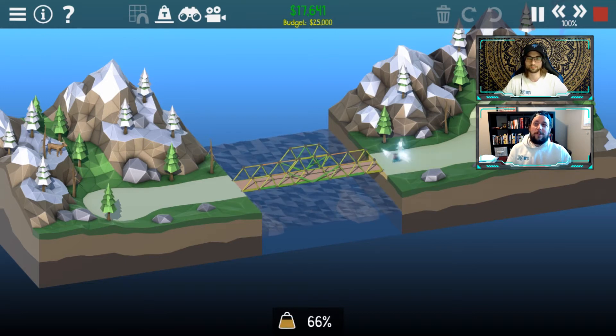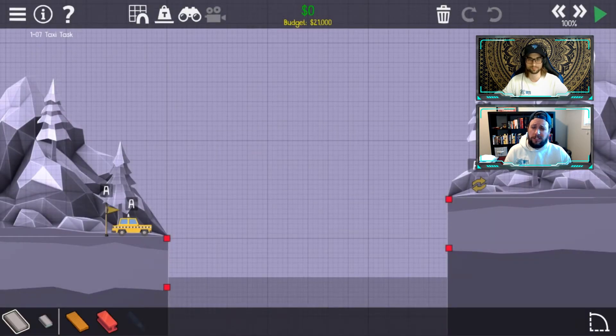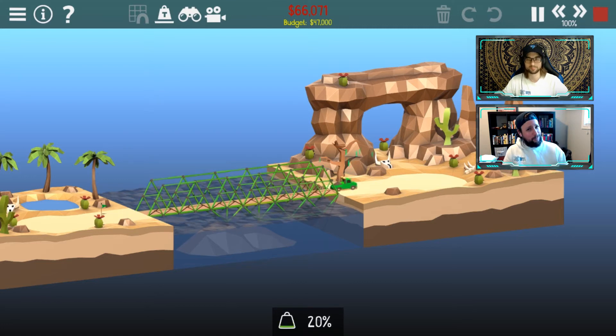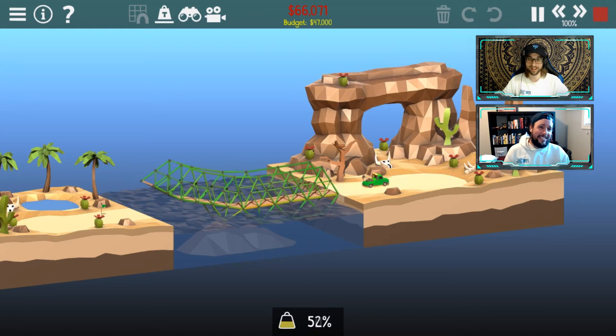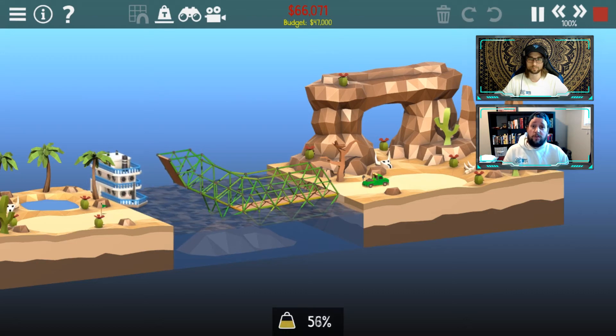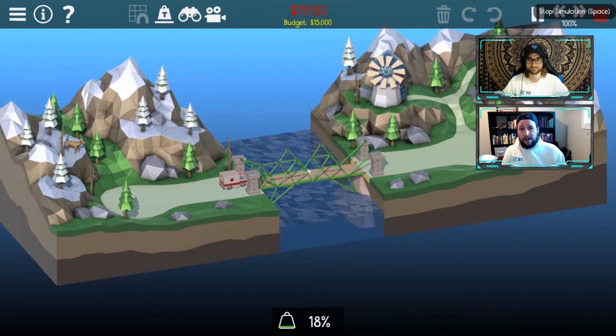It's one of those where when you first get in, they give you some pretty basic tutorial instructions, but this game isn't overly complex when it comes to controls. It's click and drag, and you pick your different materials depending on what you're building. Make sure you're building your roadways in the proper manner, and you're using wood where you can but steel where you need it, because there's a budget when you're playing through these different levels. There's a lot of things to take into consideration — having that certain budget you've got to work with, and sometimes limited materials depending on what you're trying to accomplish.